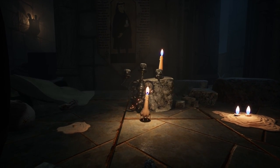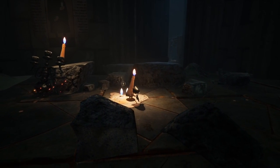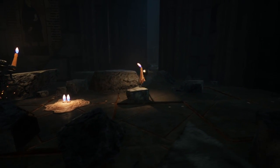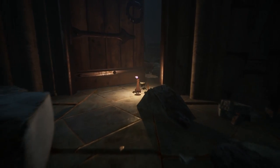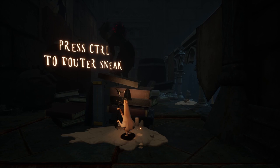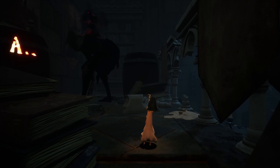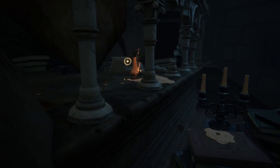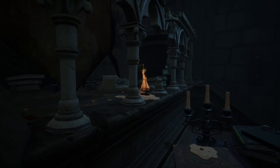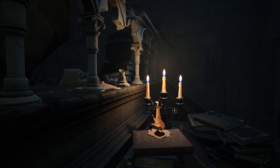We have to use this to hide the flame whenever that creature is around, because it'll try to snuff me out. How do I use it? It didn't actually tell me how to use it, though — it'll probably tell me when I have to. Press control to... powder sneak. I gotta hide the flame, otherwise it'll catch me. If it catches me with the flame, it'll try to put the flame out.